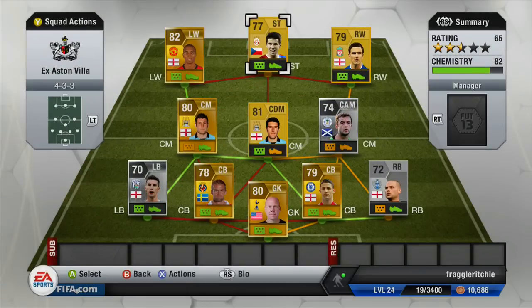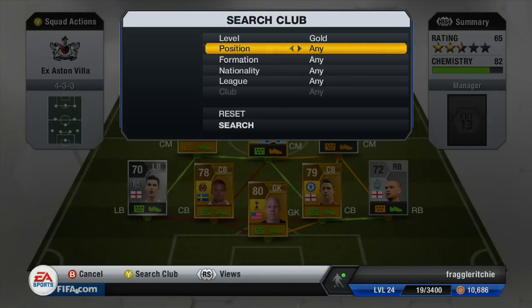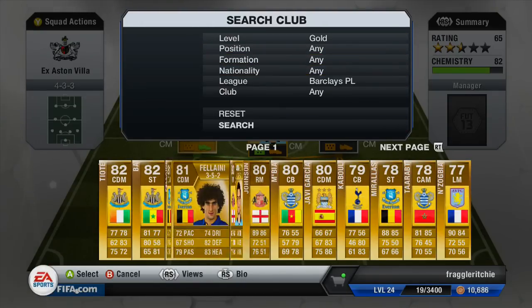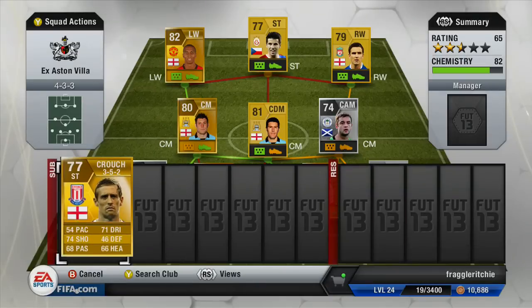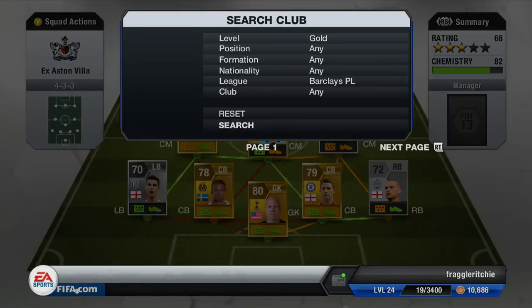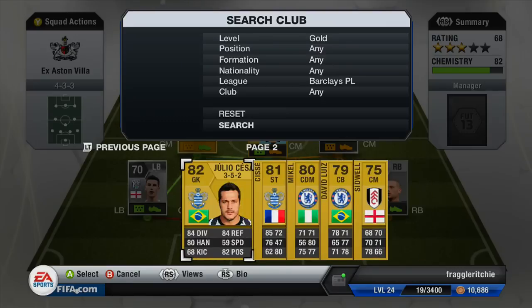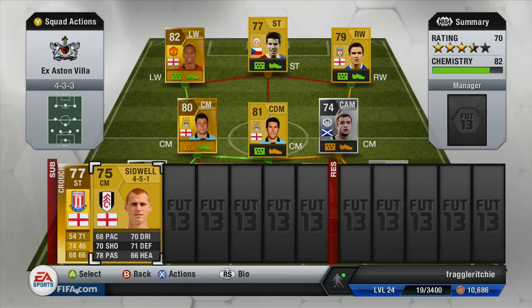That is the team — it's got 82 chemistry. Let me move on to some of the substitutes in the Barclays Premier League. We have Peter Crouch, not a bad striker but does lack in pace. We also have Stephen Sidwell — not a bad centre-mid, works quite well in those cheap Barclays Premier League teams because he's got fairly decent stats for a centre-mid.